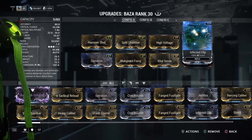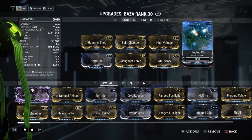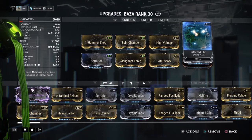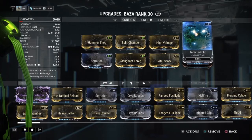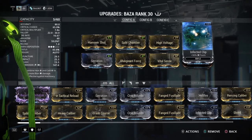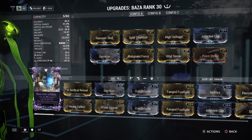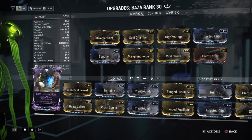I have a 90% damage mod in the last slot because I can't think of anything else to put there. I could put on Argon Scope, but I don't think it does much. It would get me up to 90% crit chance where I wouldn't even have to aim at their head, but I'm not a huge crit guy — I'm more of a status guy.